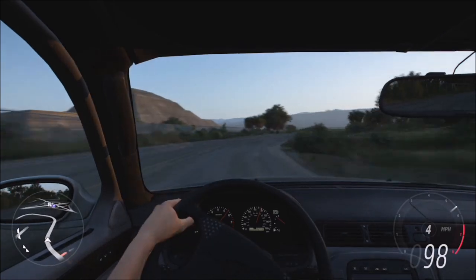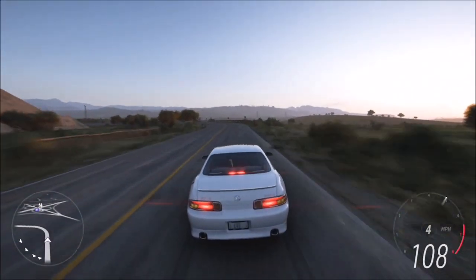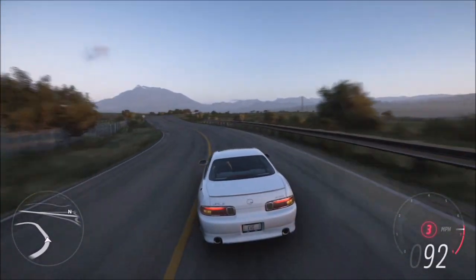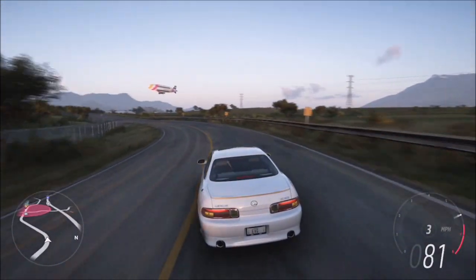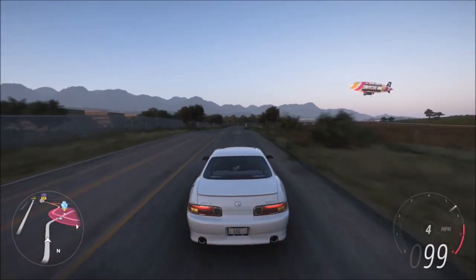There are some PC-specific fixes as well. They fixed an issue where the pause menu could show two tabs at once when changing focus away from the game and unpausing with the controller. Fixed an issue where mouse input was being ignored in Horizon Story post-race star screen, and stopped the mouse from being able to move the camera during pre-race cinematics.